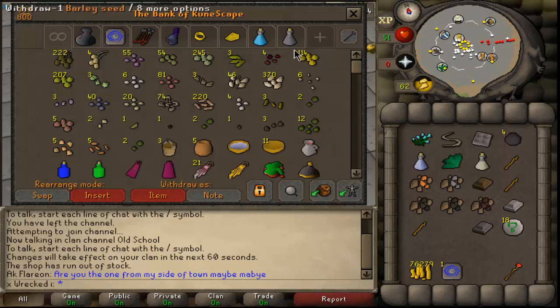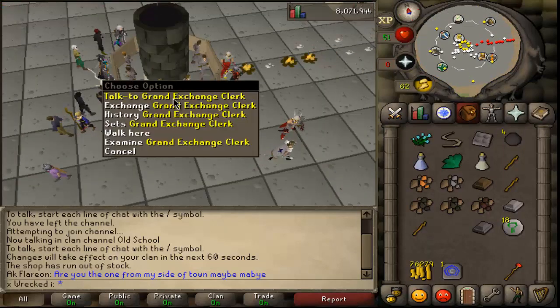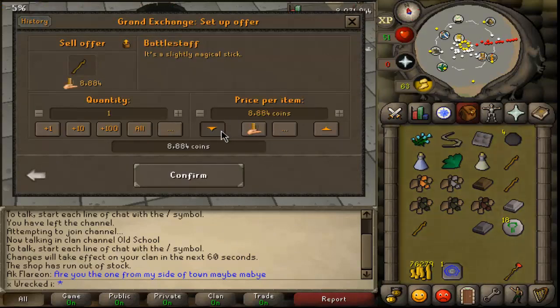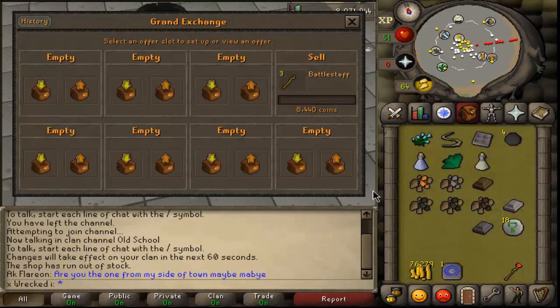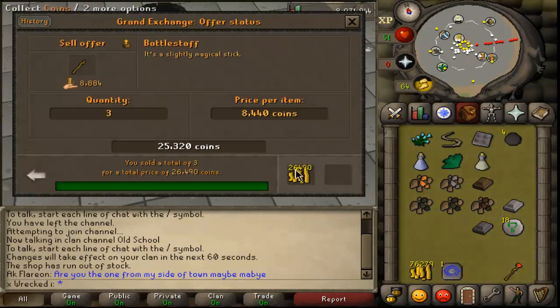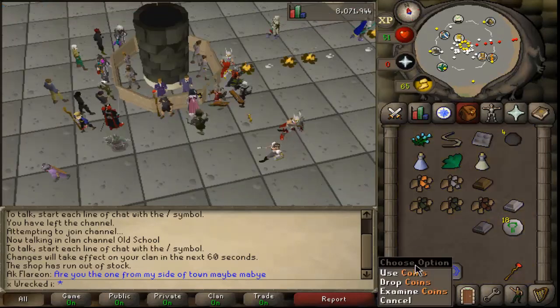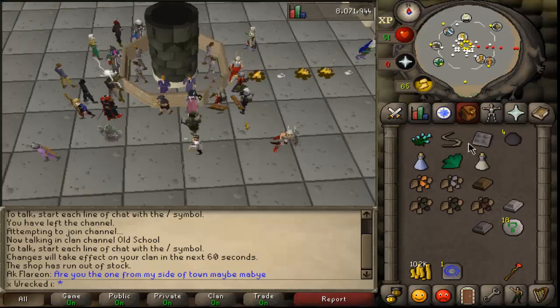Since there are basically no botters, you go over here and sell your battle staffs that you just bought from Zaff. You make a decent amount of profit — not bad. I just had 90k, and now I have 102k.